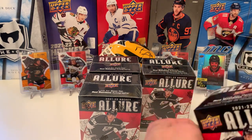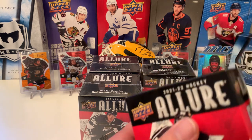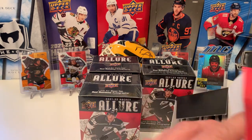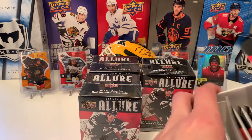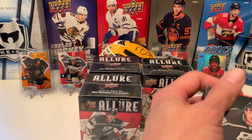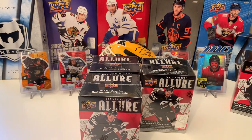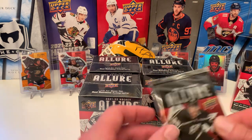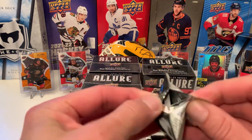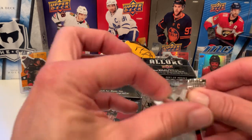If you guys watched my last video, I opened the Hobby Box of Allure. Did decent — got one of the 16-bit cards of Alexei Barkov, an auto of Josh Bailey, a Trevor Zegras Red Rainbow Parallel, and an orange slice of Mason Vitavish. If you guys haven't seen that, please go check it out.